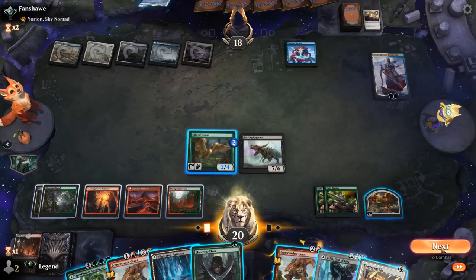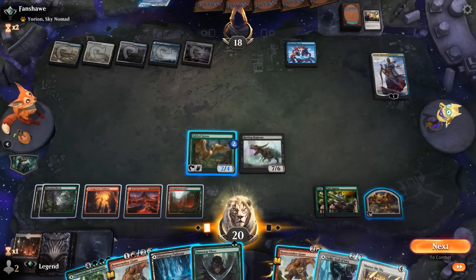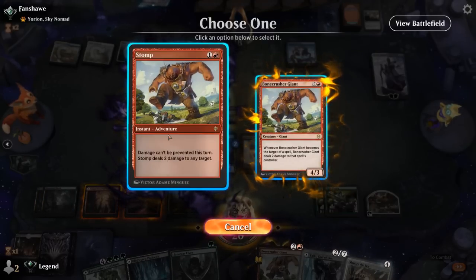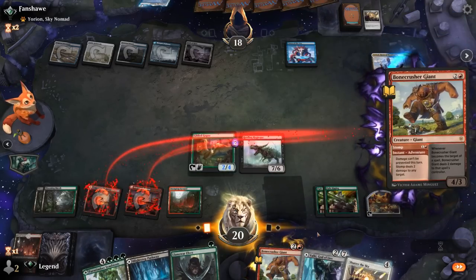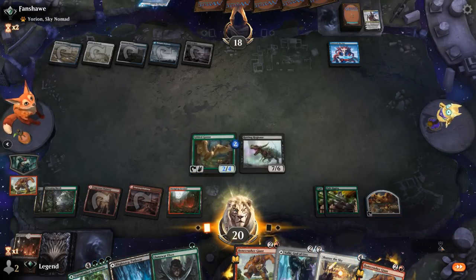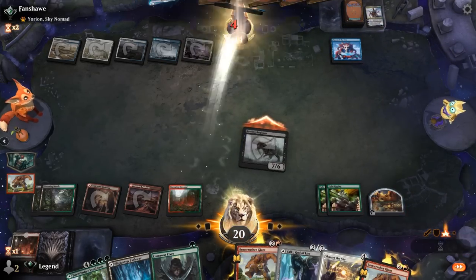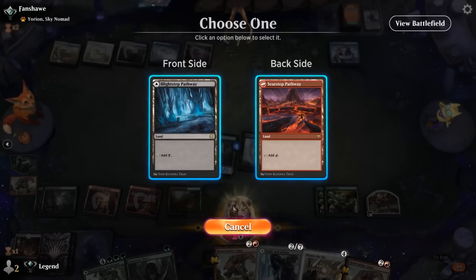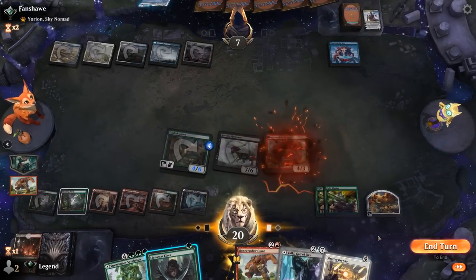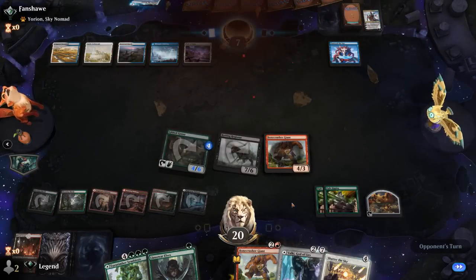Could also Stomp Teferi and start going face, which I'm not opposed to. This turn probably cast another Bonecrusher but I'll put the counters on the Goose. Next turn we can still easily cast our Valki from exile, and probably keep Elves in hand to discard to Regisaur. And our opponent concedes. Awesome, on to the next one.